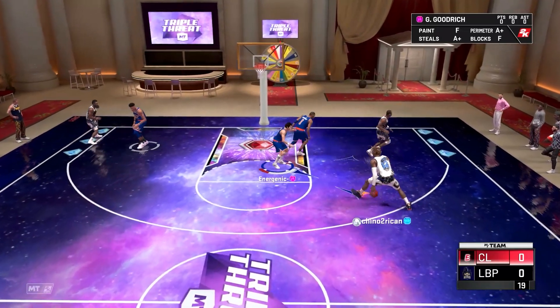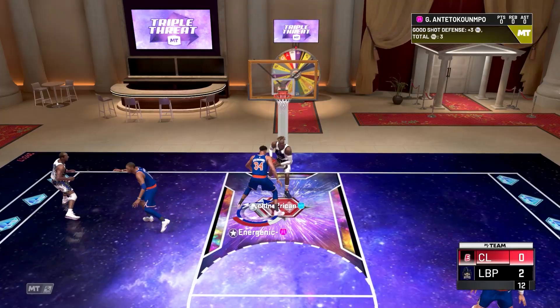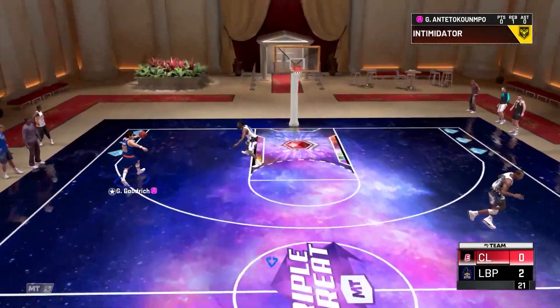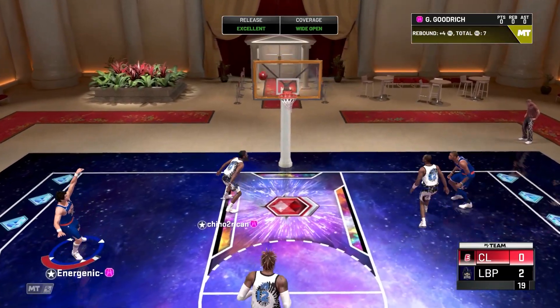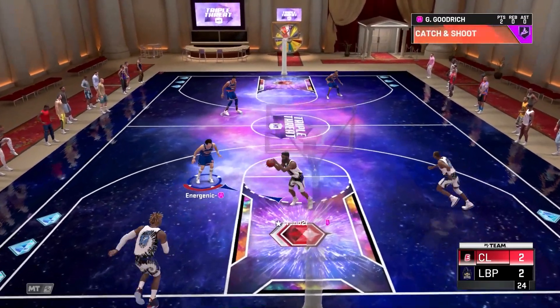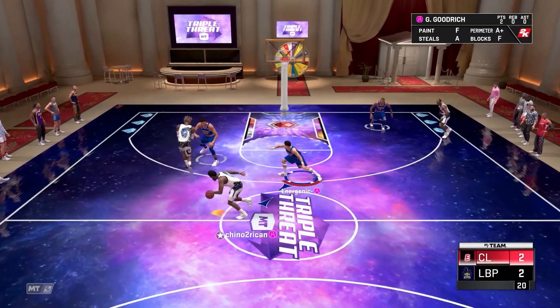Oh yeah, this is a green — why do I have shot meter on? If I didn't have shot meter on, that's a green. Get the rebound Giannis, thank you. Send that to Gail — that's an easy green mid-range, I'll take it. I wanted a three but I'm just gonna shoot it where I catch it.